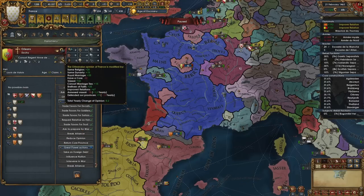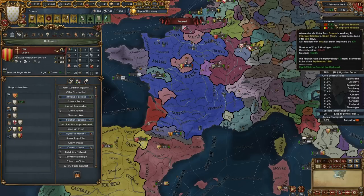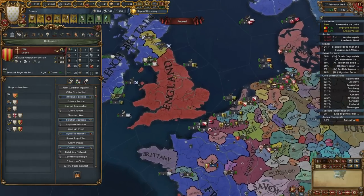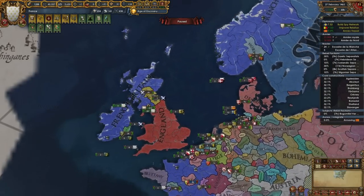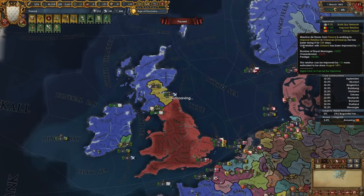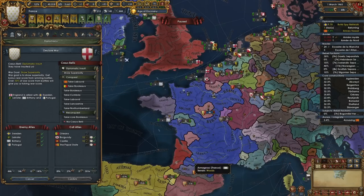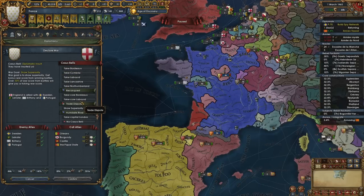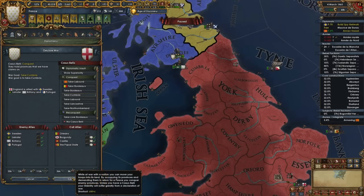There's nothing I can do except wait. I guess we will begin the integration process of these lads — I just need to free up some diplomats, which is why diplomatic ideas sound so good. Let's get a couple more claims up here. We can call in Burgundy and Castile; Orleans will handle things over here and Castile will help over there. Let's go for Cumbria. Sweden will join... wait, okay — Sweden will not join.